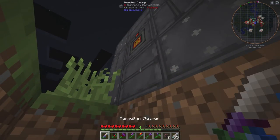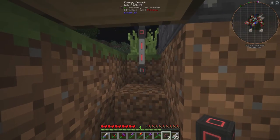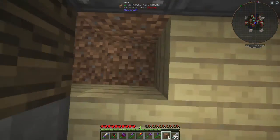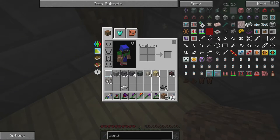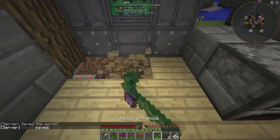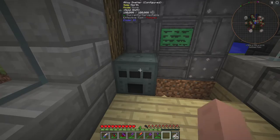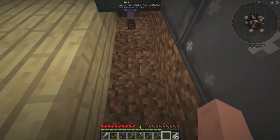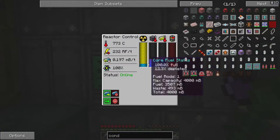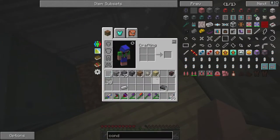What I like to do to keep things neat is put the conduit underneath the floor — just makes it look nice. One, two, three. Our alloy smelter auto-connects to it, so now we have our power going inside the house.